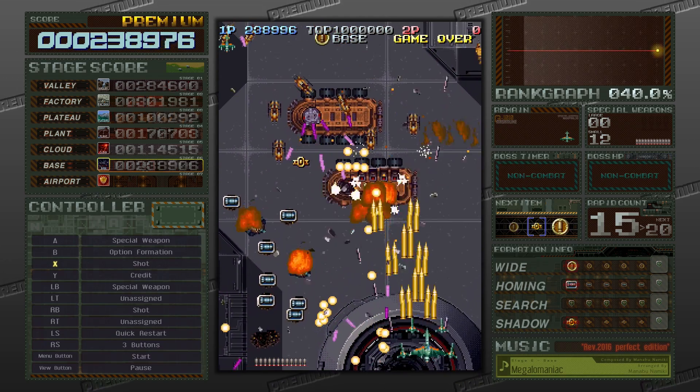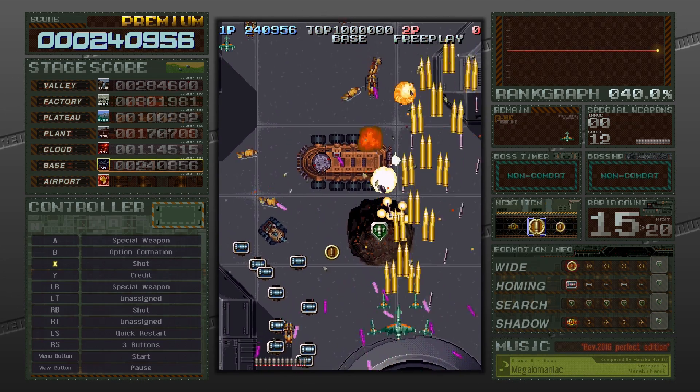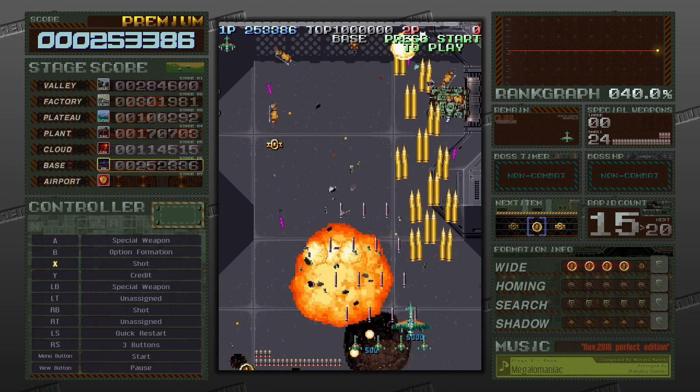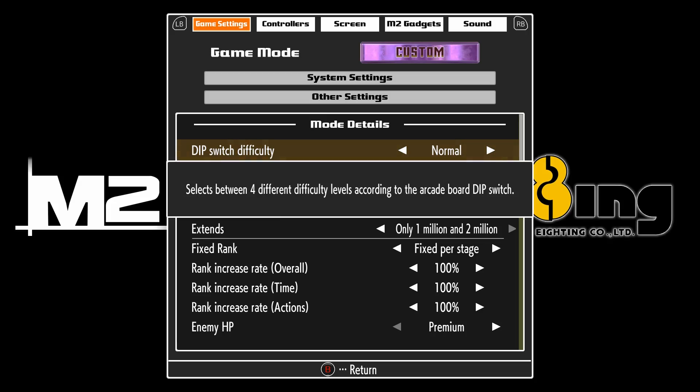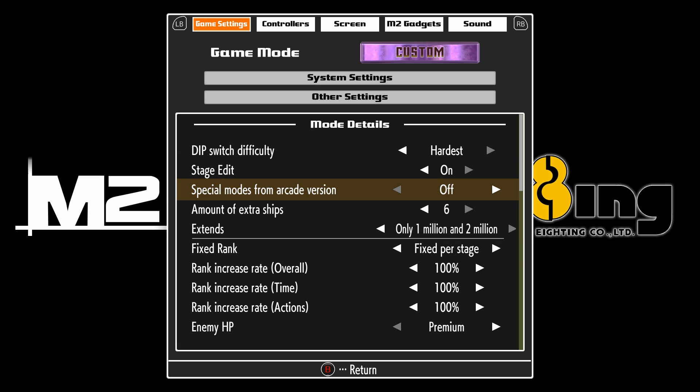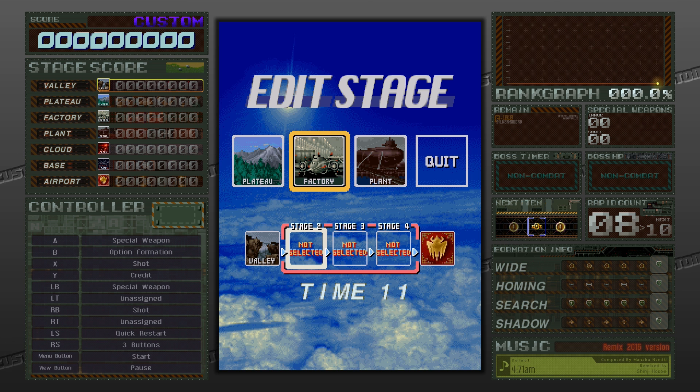Also, extra life items — or extended items as they may be called — will drop somewhat frequently in Premium mode. The Custom mode is pretty cool because it allows you to customize the game by tweaking different options including dip switch difficulty, enemy HP, enemy bullet density, enemy bullet speed, missed metal penalty, and things like that. You can even choose to enable stage edit, which means you can choose the order of stages. However, you can only change the order of three stages for some reason.